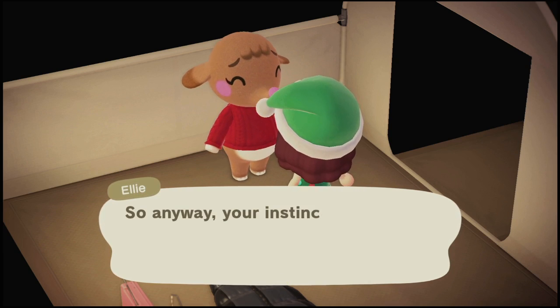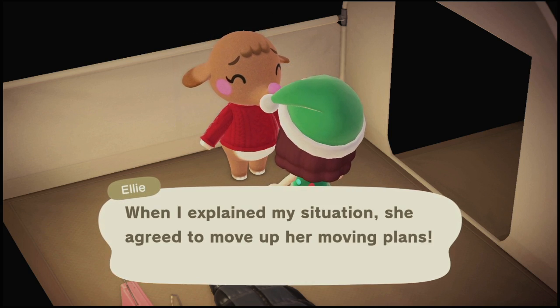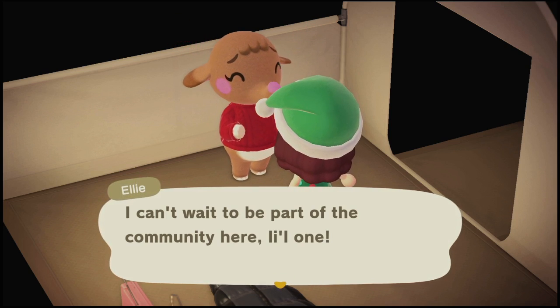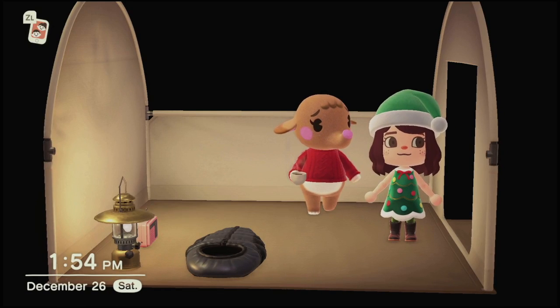But if that wasn't the case, and that is not the villager that you wanted to have move out, you would exit out before you finish that conversation. You would close your game and then go back in and play the card game again with her until she picked a villager that you did want to have moved out.